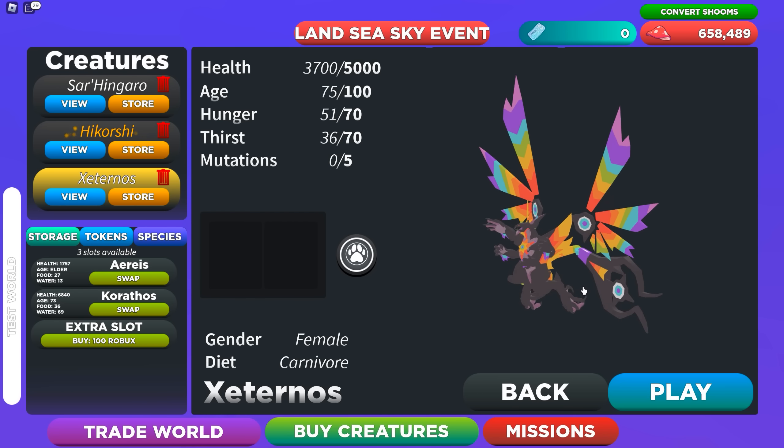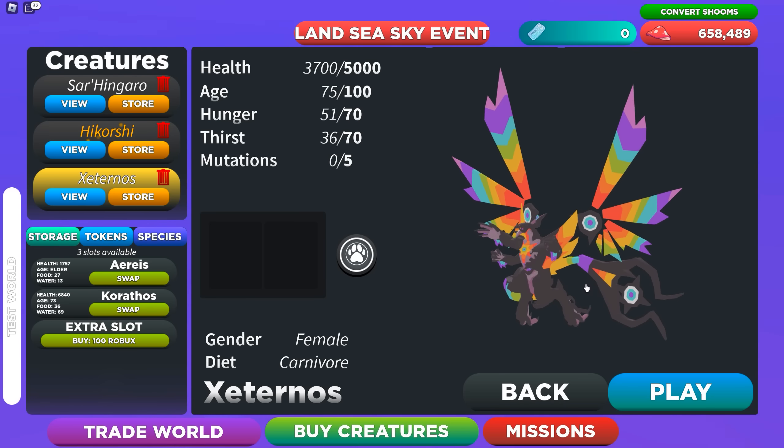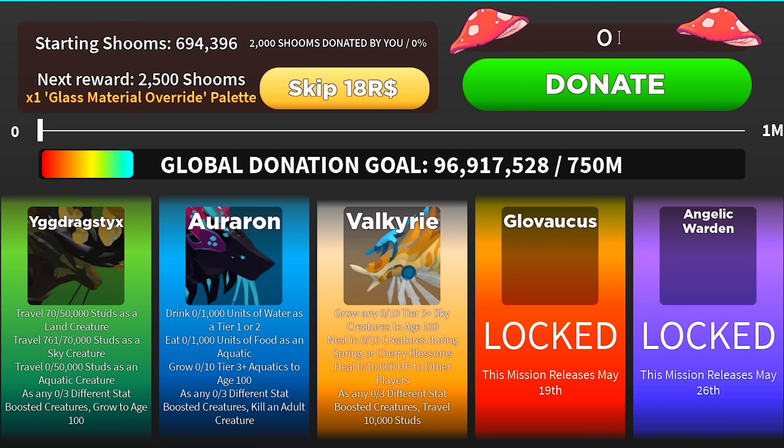Here we have the new Land, Sea, Sky event, and this is the new creature, Externos. Let's check out the panel. To get started, you'll need to donate around 1,000 Shrooms, which I already did, and all you gotta do after that is hit Donate.